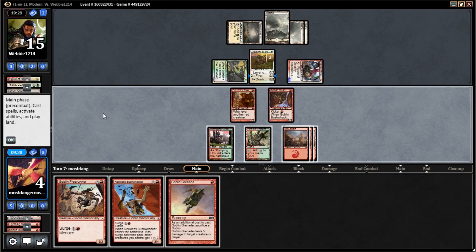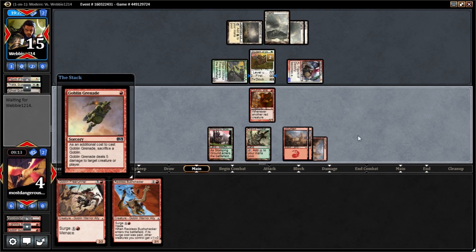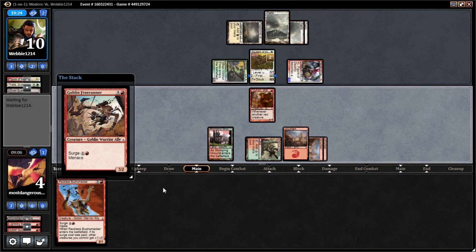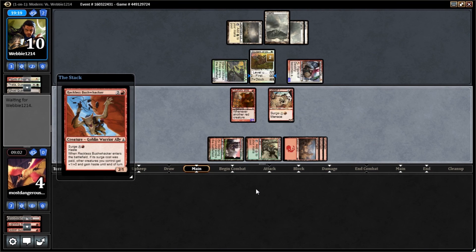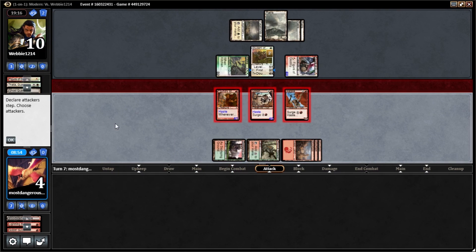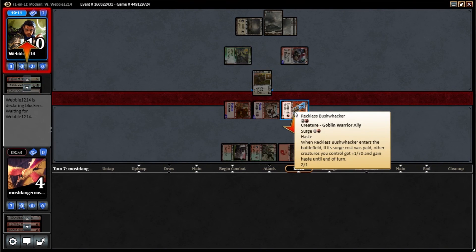Actually, even a Piledriver would be great here. Goblin Grenade! Goblin Grenade! There it goes to ten. We will surge out the Freerunner. There it goes to ten — let's search out the Bushwhacker. Unless he's got a Path, he's going to block somebody. I don't think they get trample — they don't.